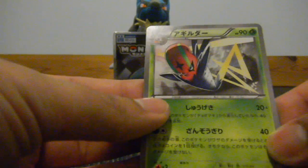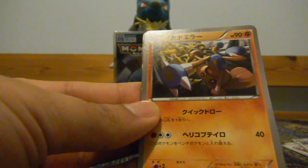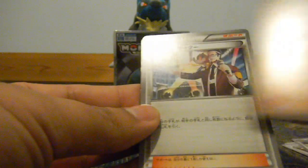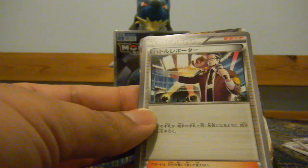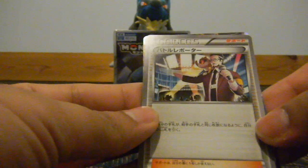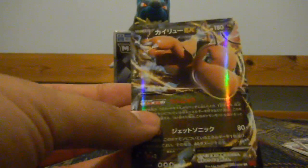Okay, so we have Arcanine, Eevee, Hypno. Oh my god, there is a good card! A reporter or researcher — I know it's a reporter because I see a photo. Oh my god, Dragonite EX! I didn't think I was going to get a good card, but I did. Dragonite EX — wow, nice!